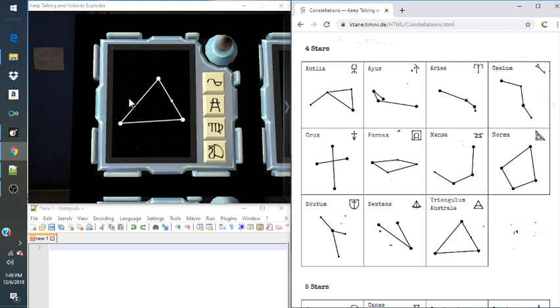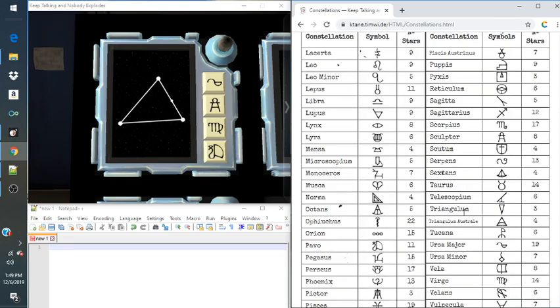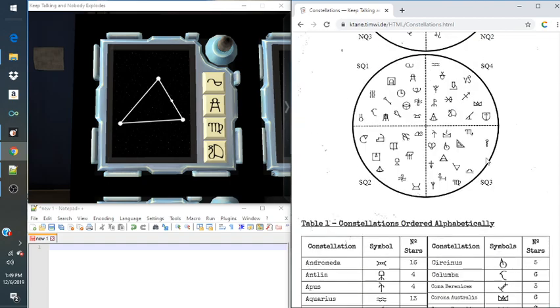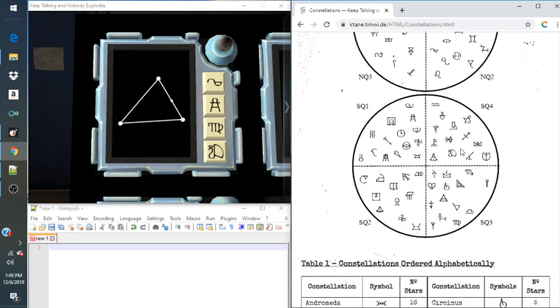The best way I would describe this one is it's a triangle — sort of an obtuse triangle. In this case, it's going to be Triangulum Austral. So now we're going to go back up and find Triangulum Austral, and that's going to be the symbol we're looking for in the sky map. It's right here in Sky Quadrant 3, or S Quadrant 3.